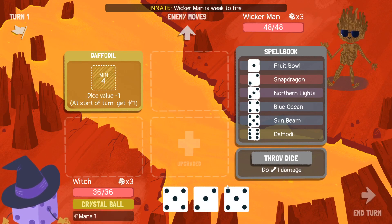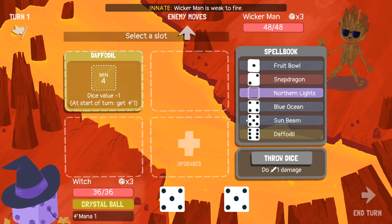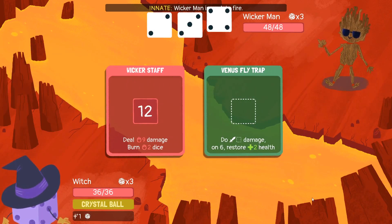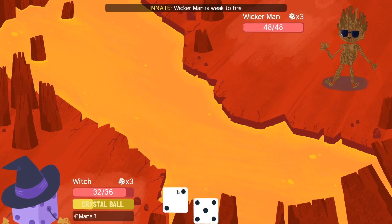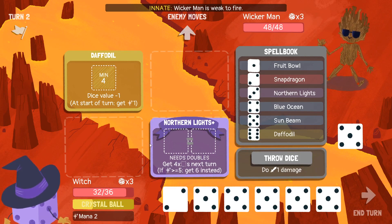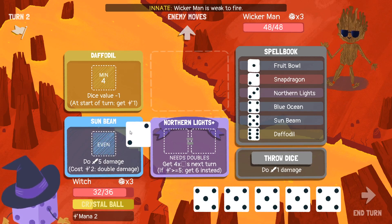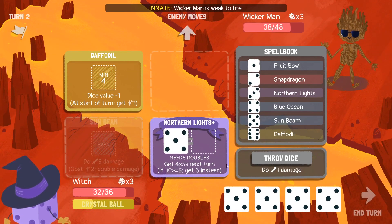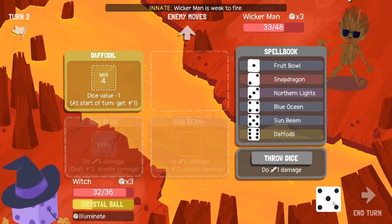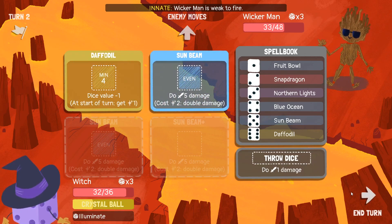That was a really weird round. Let's do one of these since I can see that I can. If I have mana, then it gives me more instead. Okay, so that's Sunbeam-able. I'm gonna do this and then probably just Sunbeam the rest. Have another Sunbeam here. Lots of sun.